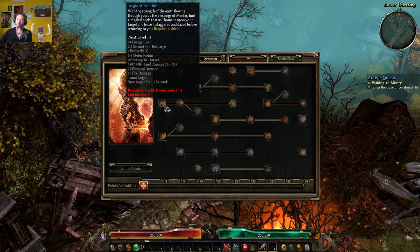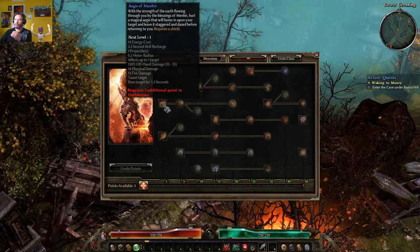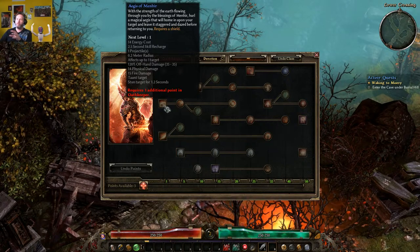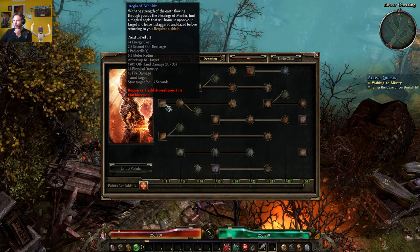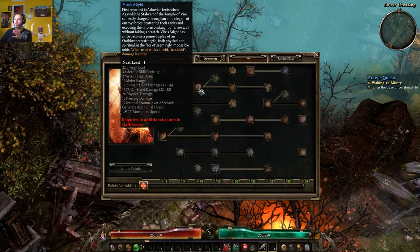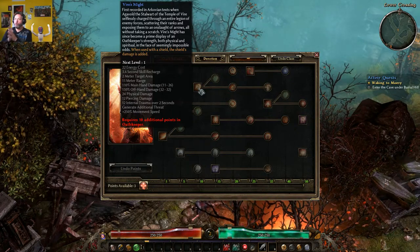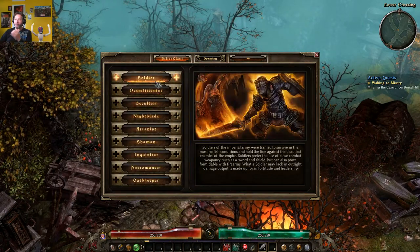That shield throw does a lot of damage in the early game, and it also has a stun — 1.2 seconds that scales up. So if you don't kill the target, you'll still stun them, which is quite powerful. The Oathkeeper also has a charge ability that's really nice — you charge in and add your shield's damage to the impact. Combined with the Soldier as a Warlord, you can get even more damage from your shield. It's a very satisfying, defense-heavy playstyle.